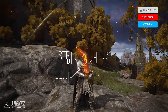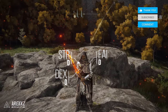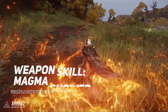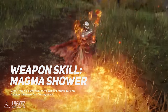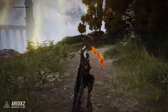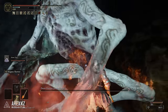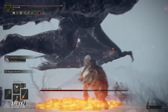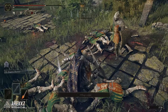This weapon primarily scales with strength, faith, and dexterity, so you will want to make sure you're specced appropriately. The Ash of War for this weapon is called Magma Shower — it's a two-part slashing attack that leaves magma on the ground which does damage over time. On top of that, the slashing attacks also do a bunch of damage, and the rapid ticks shred enemies while burning through their poise, making this a two-birds-one-stone kind of weapon.